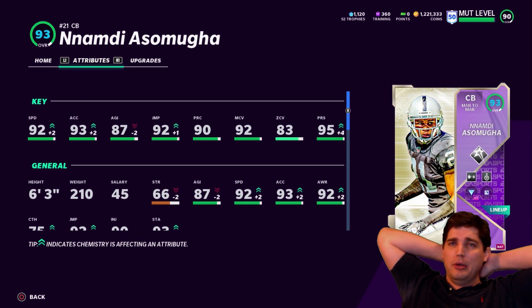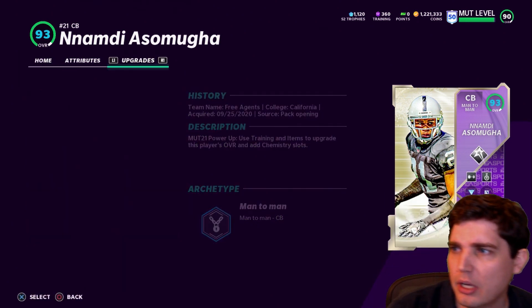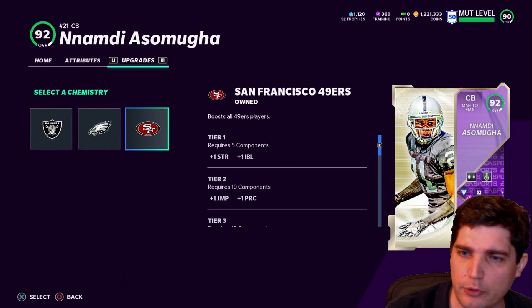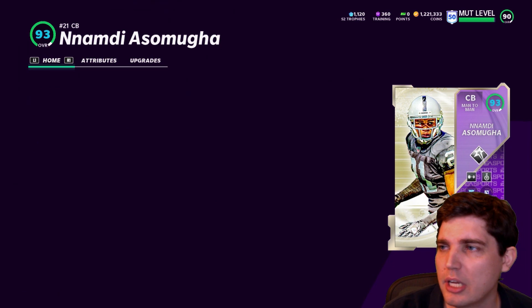I really like this card. Six foot three — nasty. Thinking about doing a Raiders theme team. Let me show you all the theme teams he gets for his card — he gets a few of them: Raiders, Eagles, 49ers. I think when I get a Moss I'll switch over to 49ers theme team with Dion and then Moss.